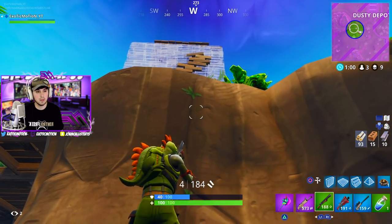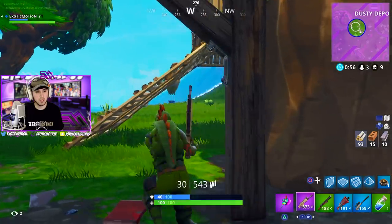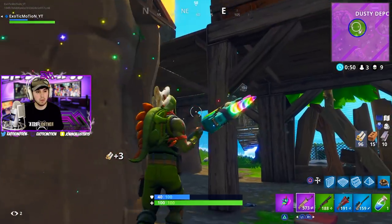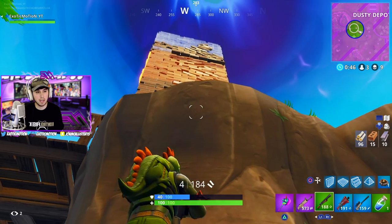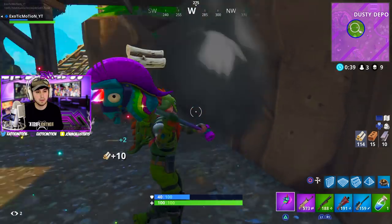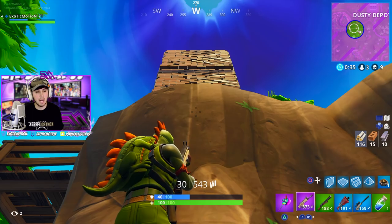He's trying to rush me — I'm going to try and go up this way. He sees me — I can't push up that way. He's going up higher. This is a hard situation because he has high ground advantage and he probably has a lot more mats than me. As you can see, I barely have any mats. He's trying to shoot me — he knows where I am. He has high ground advantage. I have no mats and no heals.